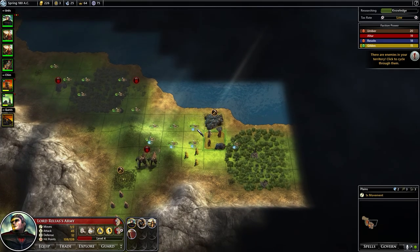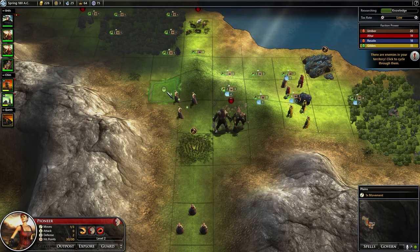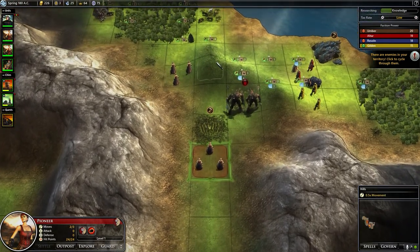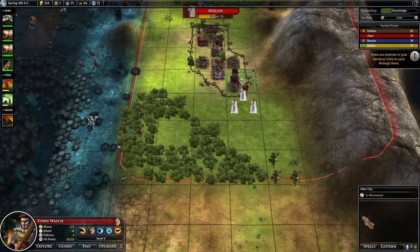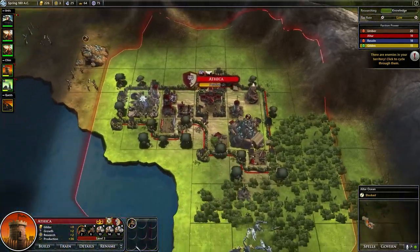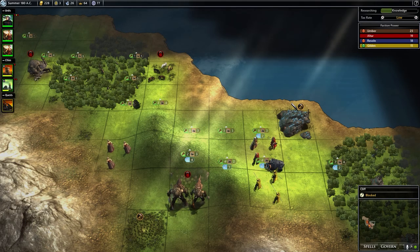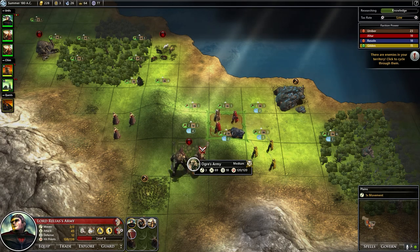There's no other city sites in that distance over there. Let's get over here. Move them up one so they can take that position next turn. Get my town watch into the town. And I'm building a sentinel to send up that way. So we're all set to advance the turn. First thing I'm going to do on this turn is clear out these ogres.